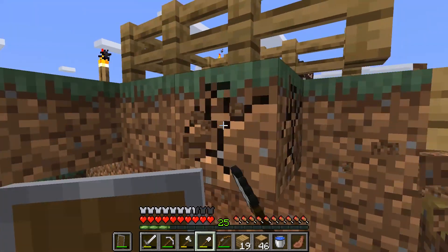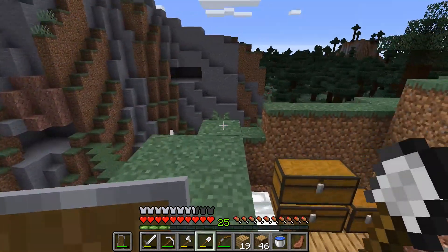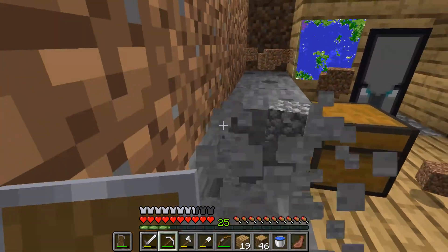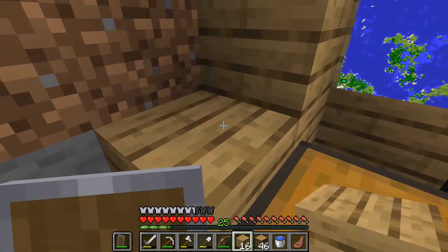It will make our lives significantly easier. Also, that animal pen has to go because it is driving me up the wall, to be honest with you. Well, we're going to have to mine away at this as well because it has to look nice. Well, that can stay as it is. And this - well, we'll just fill it in with planks. That's the easiest thing to do.